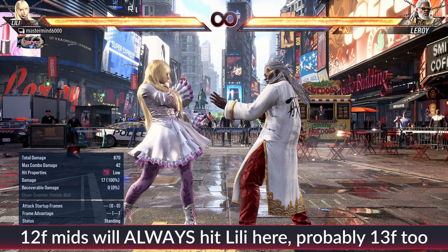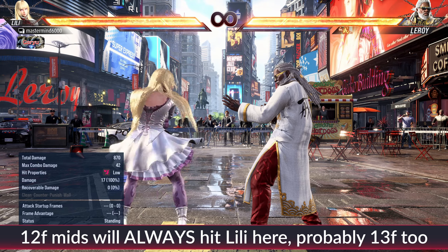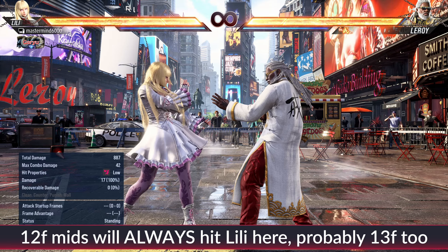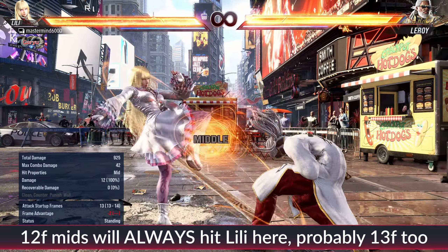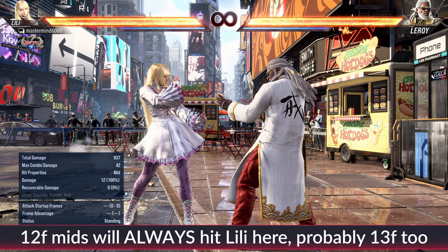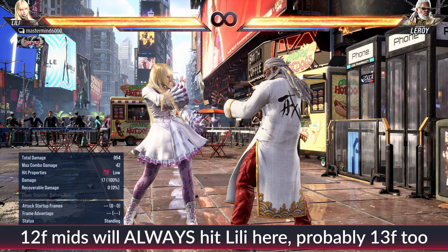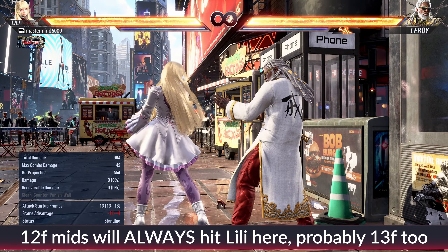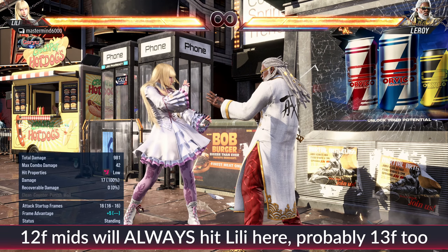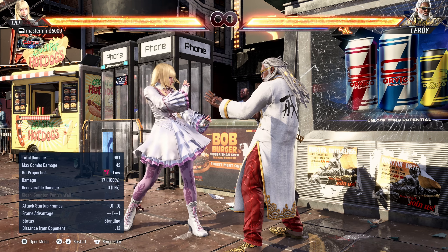Now that it's minus six, plus the six frames to turn around, everything still applies for a 12-frame high — she can duck under it cleanly. However, if you have a 12-frame mid, Lili gets jammed up completely. If she tries to turn around and block or do nothing, the 12 frames hit her because she can't turn around in time. And if she tries to duck with down 2, she can't because it's a mid. So a 12-frame mid like Lili's own 1,2 or generic down-forward 4 kicks completely beat her.